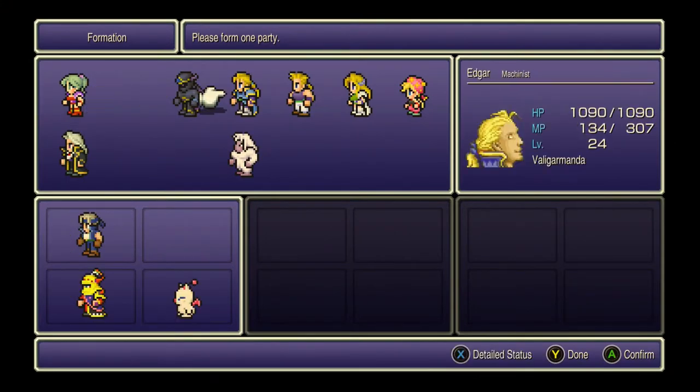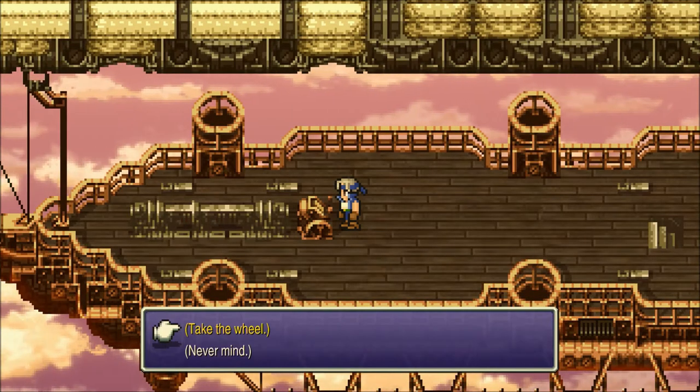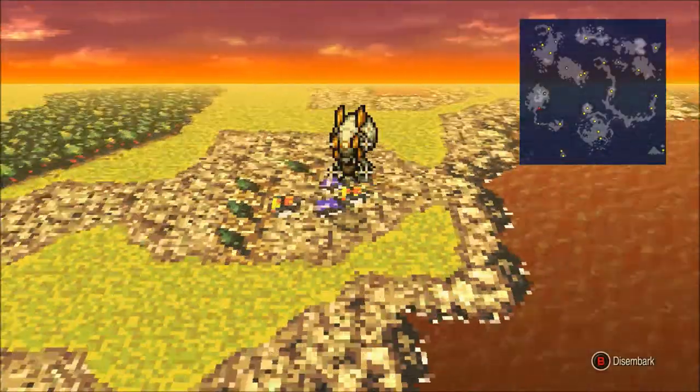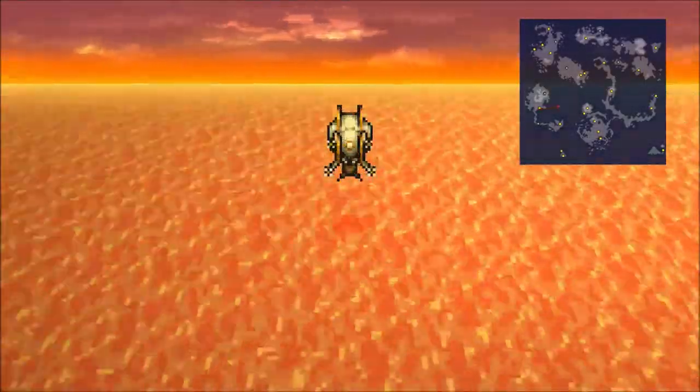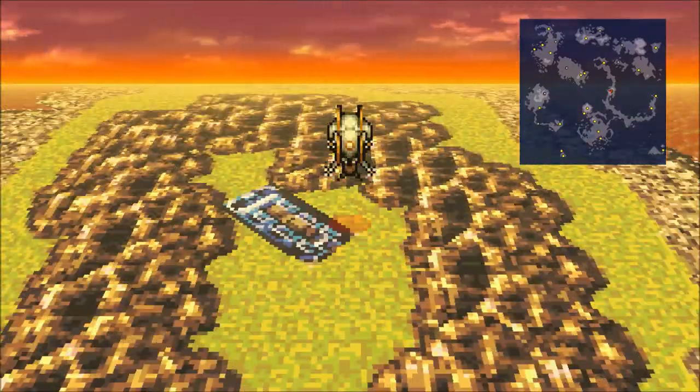We've got three characters left: Cyan, Gao, and Strago. Getting Realm is kind of a two-for-one because Strago is right here — as soon as you get her you can go grab him.